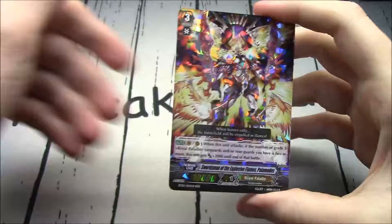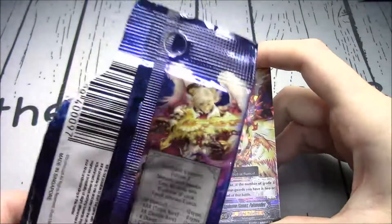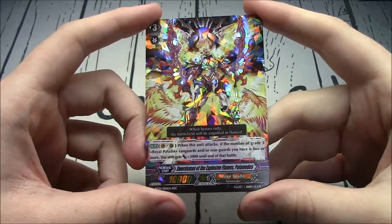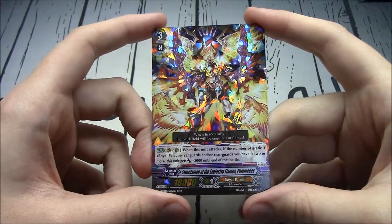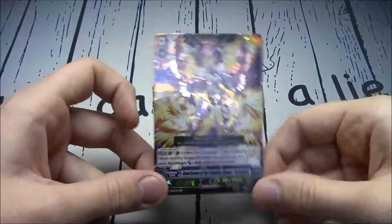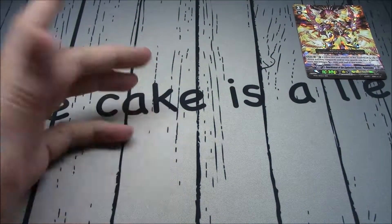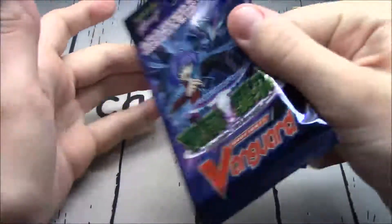It's Palamedes — Swordsman of the Explosive Flames, Palamedes. Vanguard or rear guard: when this unit attacks, if the number of Grade 3 Royal Paladin vanguards and/or rear guards you have is two or more, this unit gets +3K until end of battle. You could make so many 20K columns with Palamedes. That's going to be the first Triple R of the box, and I'm happy to see Palamedes again.